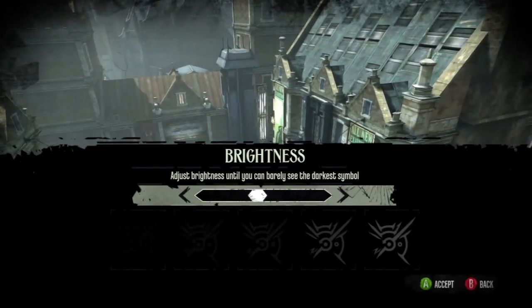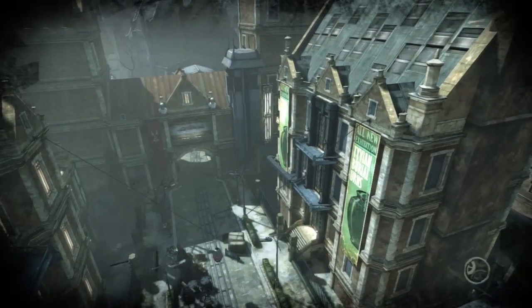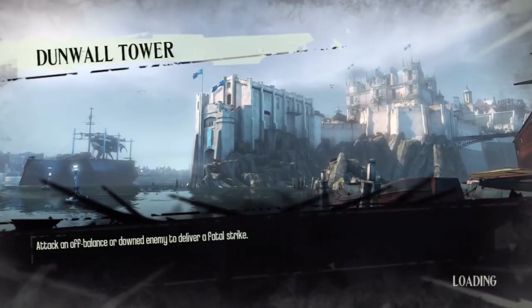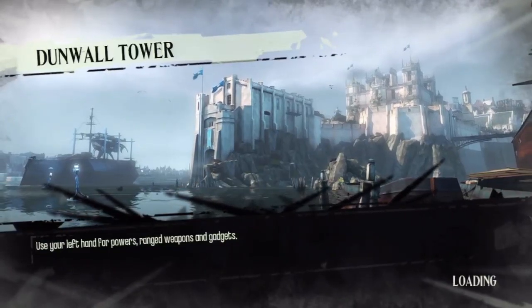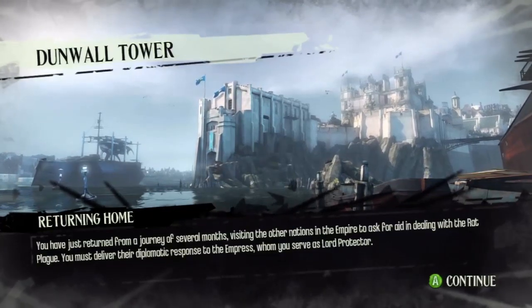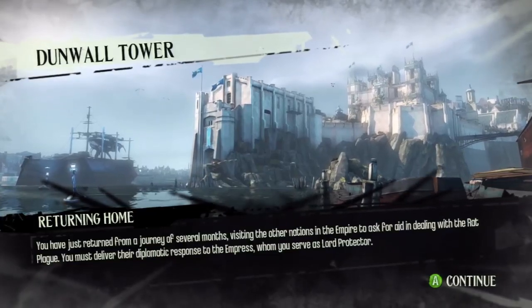I can barely see the darkest symbol, so let's press accept. Creating a new game will overwrite previous auto saves - I don't even have one, I just started a new game! Let's click yes. Okay, now it's loading - let's just listen to the first mission. I was just reading that: use your left hand for powers, range weapons, and gadgets. I've got an idea that this game actually reminds me of Bioshock, if you've ever played that - that game is pretty sweet.